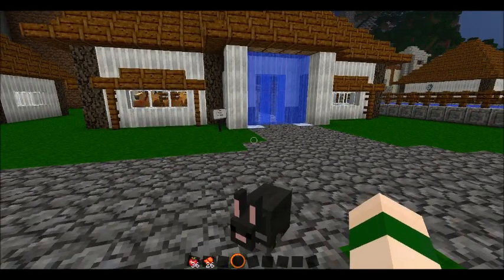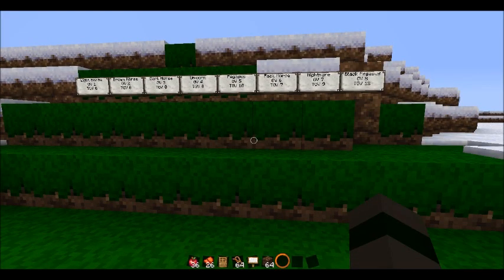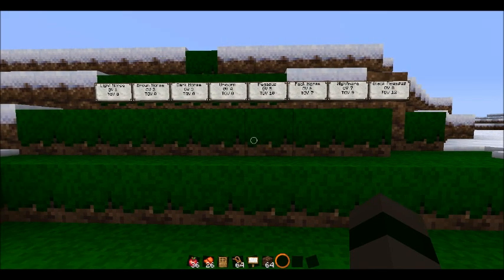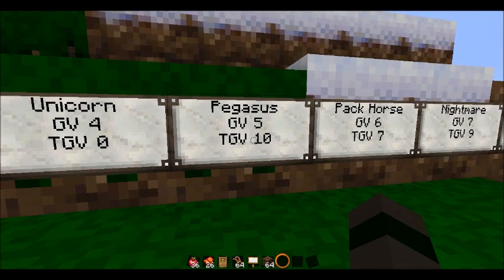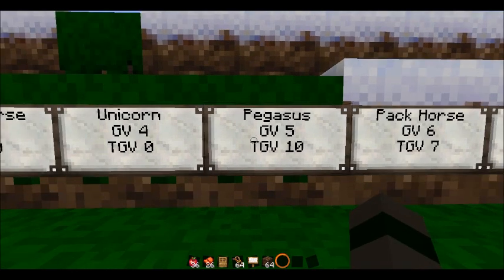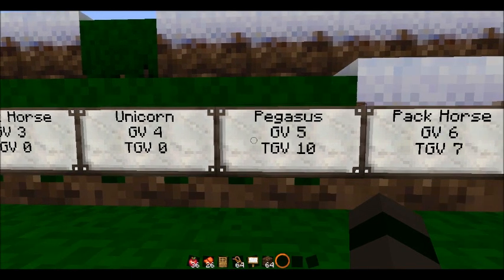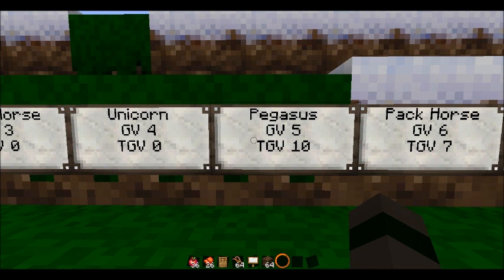I will show you what the genetic value on the Mo' Creatures wiki means. Rule one of horse breeding: you need to have a certain total genetic value to be able to breed for a certain type of Mo' Creatures horse. For example, the pegasus has a total genetic value of ten, which means you need two horses to combine — their genetic values, the top number — to equal ten. So two pegasus will give you a pegasus, because five plus five is ten.